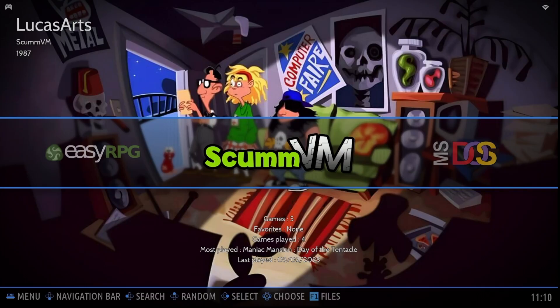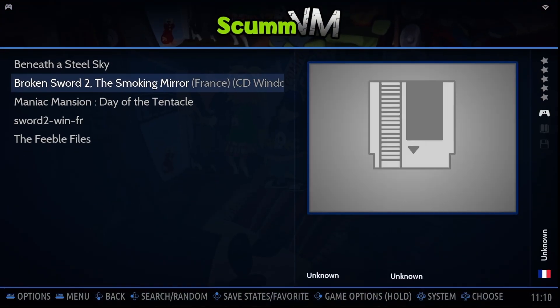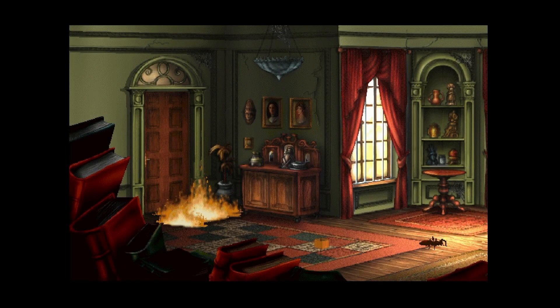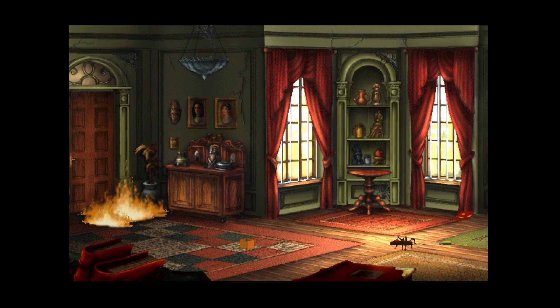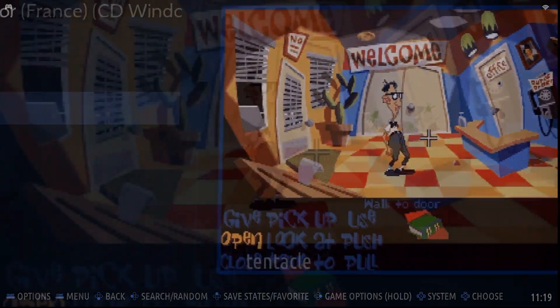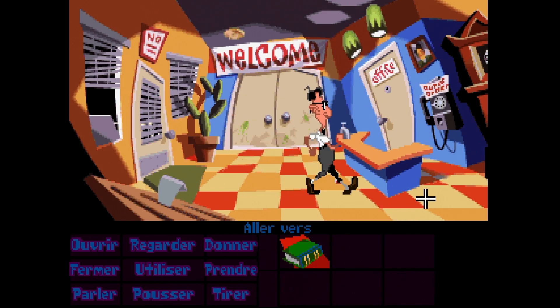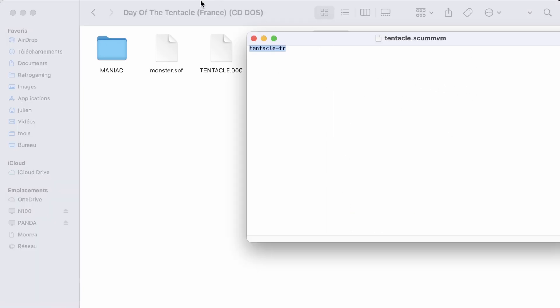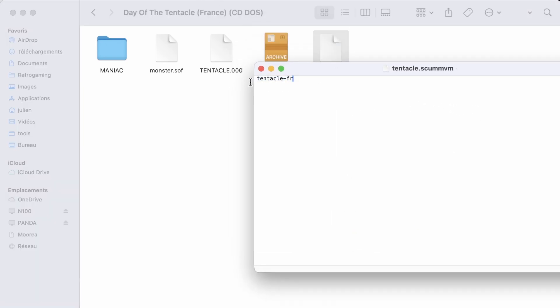Next, we've improved how ScummVM games launch on Batocera. Now, if you simply leave your game folder with a .scummvm extension, Batocera's auto-detection will kick in and load the correct game ID automatically — no more manual tweaks. Just drop your folder in and you're good to go. Want to choose a specific language or version? You can force a particular game ID by adding its exact name inside your .scummvm file. This is super handy for titles that ship with multiple languages or variants — just specify the game ID and Batocera will load exactly the version you want.